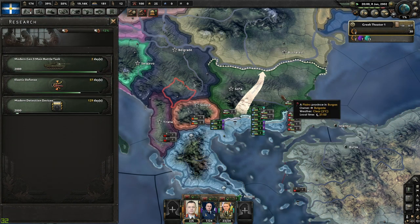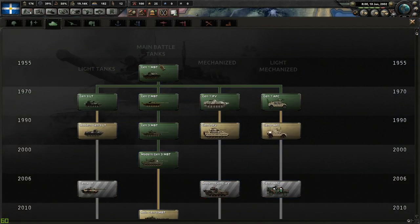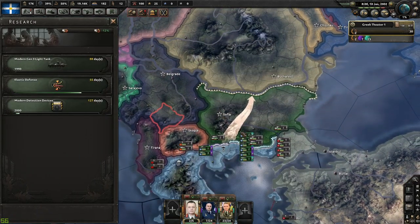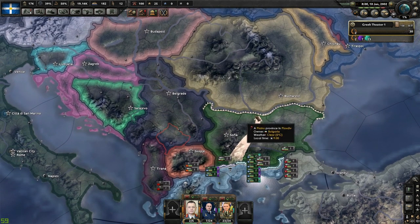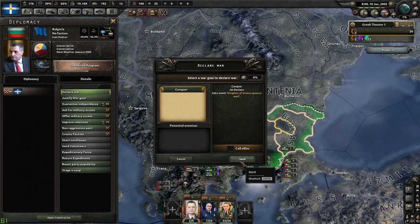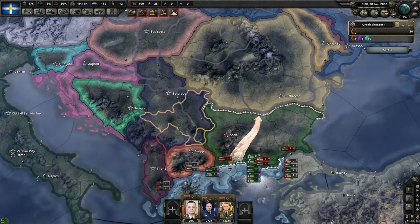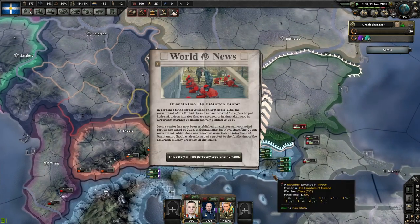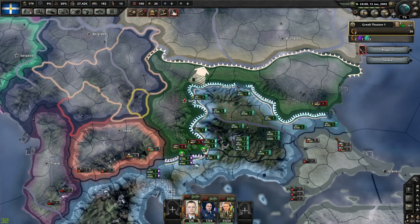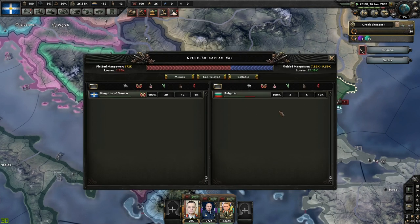We're about to go to our first war — the first territorial expansion for the future reborn Byzantine Empire — beginning with invading Bulgaria, which is completely useless to me but opens the door to Romania. Let's declare war. Kingdom of Greece goes to war. I'm not even going to worry about air power — I think this is going to be a walk in the park and over just about as quickly as one could hope. Bulgaria has no army to speak of; it looks like I'm going to lose about a thousand men.